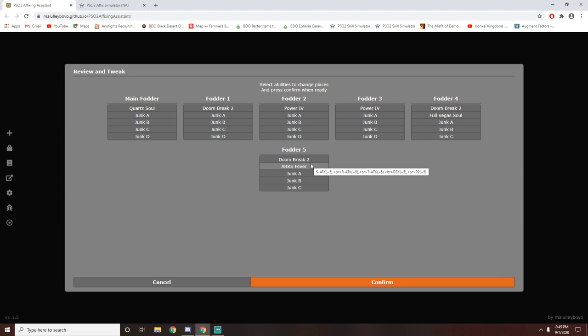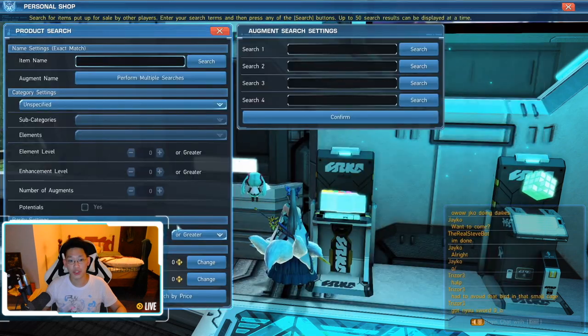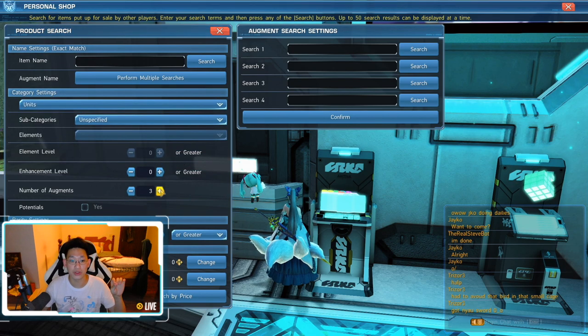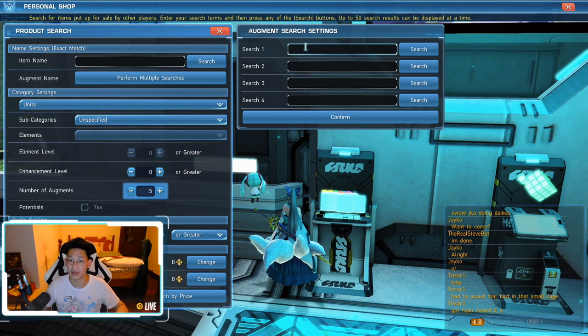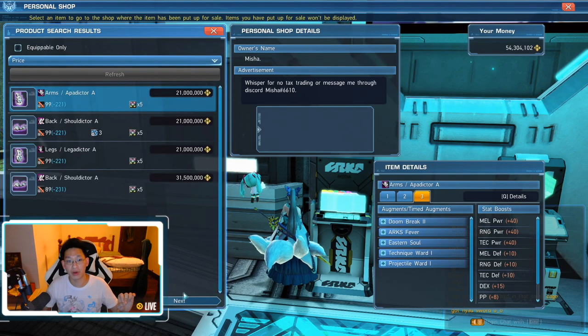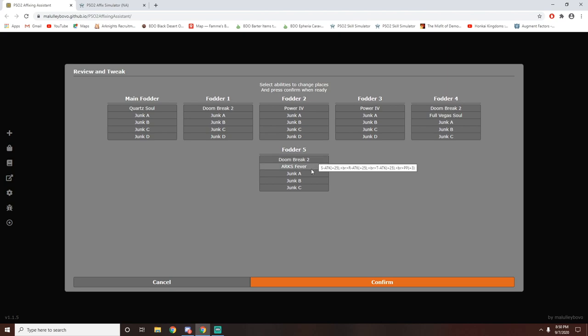Let's hop back in-game and I'll show you how much this is going to cost. So we're opening the personal shop, going to product search, and in the unspecified section we're going to go units because we want units. We need five augments because we need five slots. First of all, we have Doom Break 2 and we want Arx Fever — and look at that: 21 million for this one piece with Doom Break 2 and Arx Fever. It is definitely not worth it.